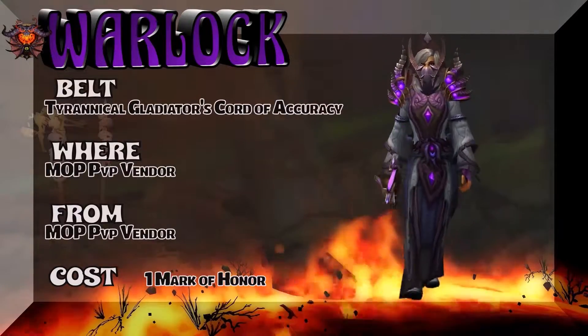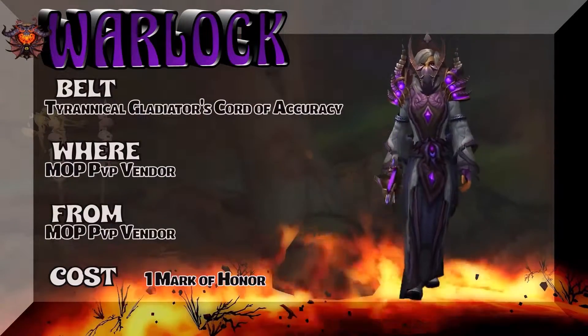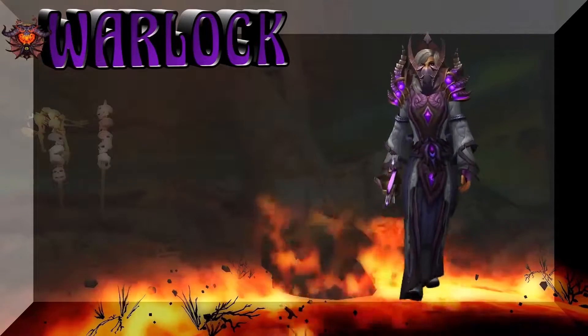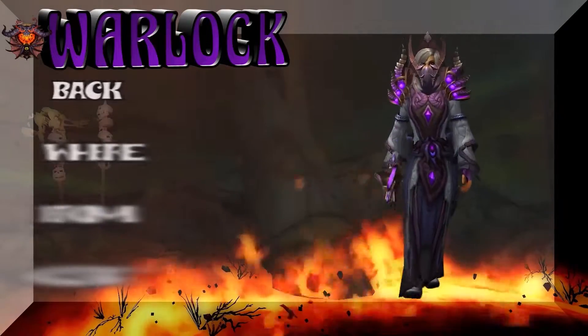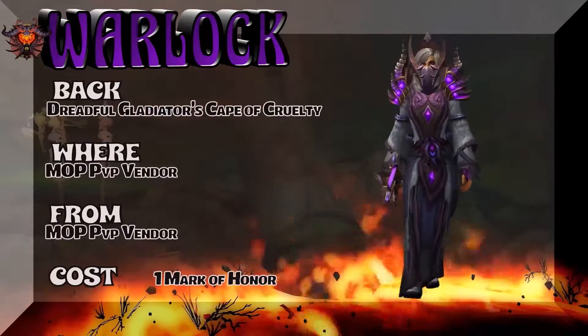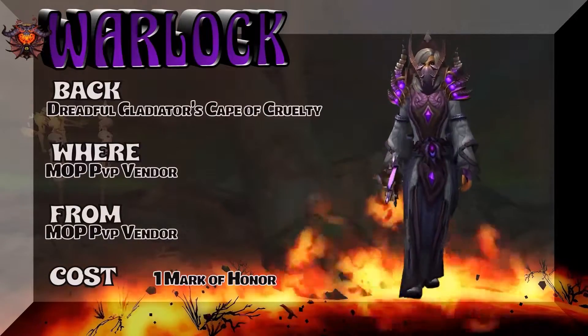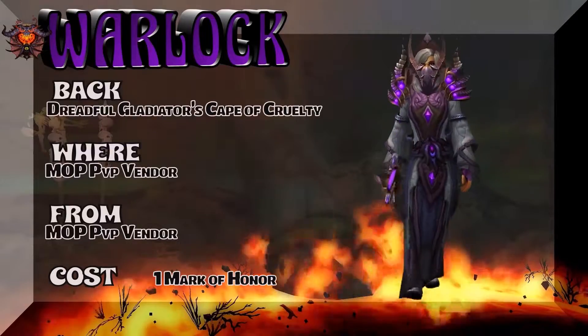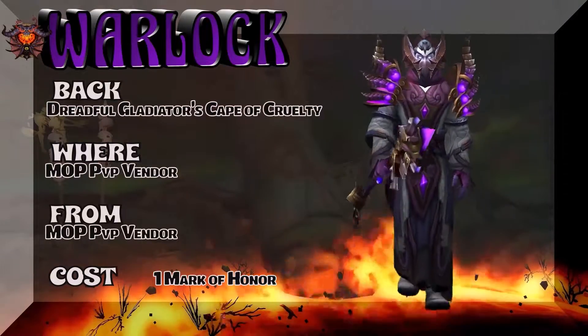The Tyrannical Gladiator's Cord of Accuracy — MoP PvP Vendor — one mark of honor. That's the Alliance-side belt; the Horde-side belt is a bit reddish. Moving on to the back, which is the Dreadful Gladiator's Cape of Cruelty — a purple cape that works really well with this set. Just one mark of honor to pick that up — super easy pickup.